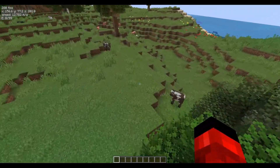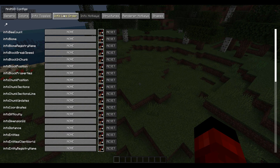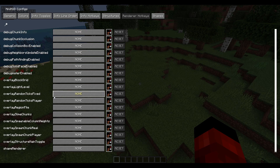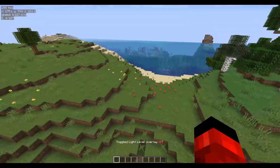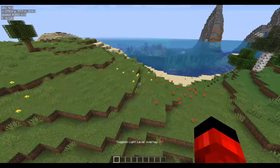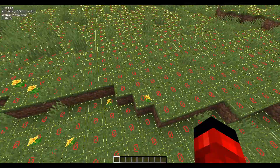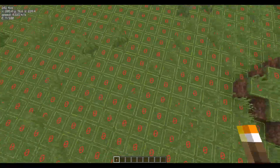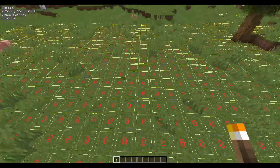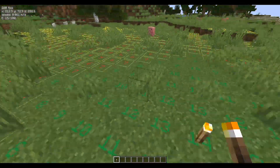Another feature of the mini-hud I like to use is the light level indicator. You can toggle that on or off — I like to use L. Basically this is indicating light levels. If it has a yellow box around it, it's only that dark at nighttime. And as you can see, if I place a torch all that goes away and the numbers turn green.